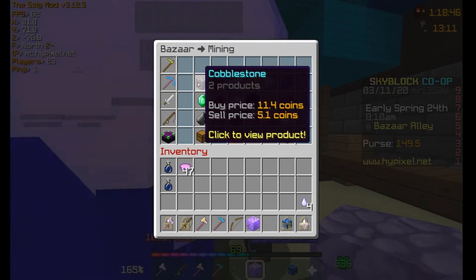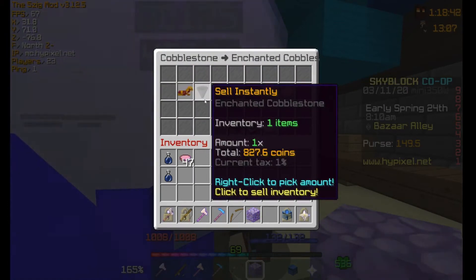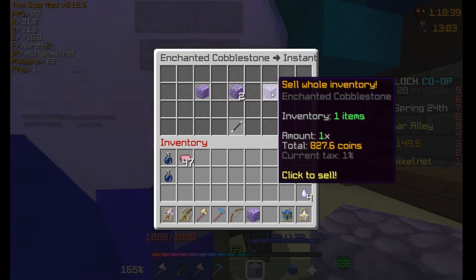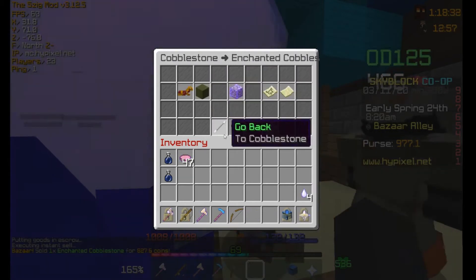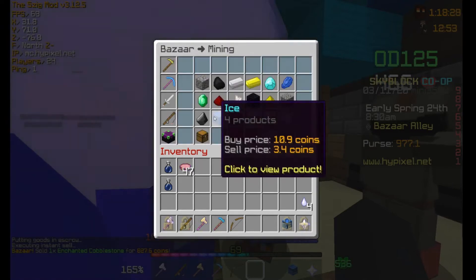Let's say I want to sell my enchanted cobblestone — I click on it, hit sell, and then I can do 'sell my whole inventory' and I get the coins for it. I did end up losing money on that, but that's alright.